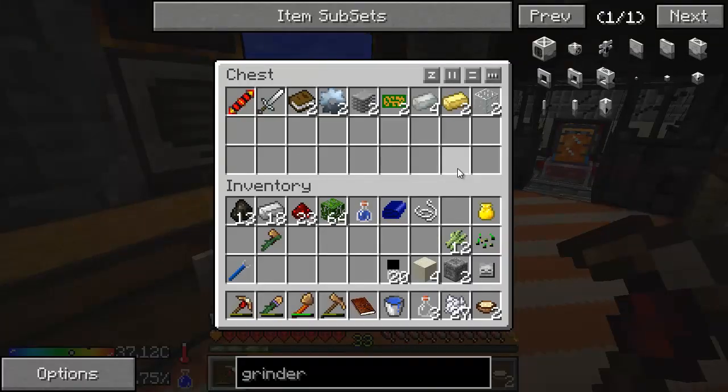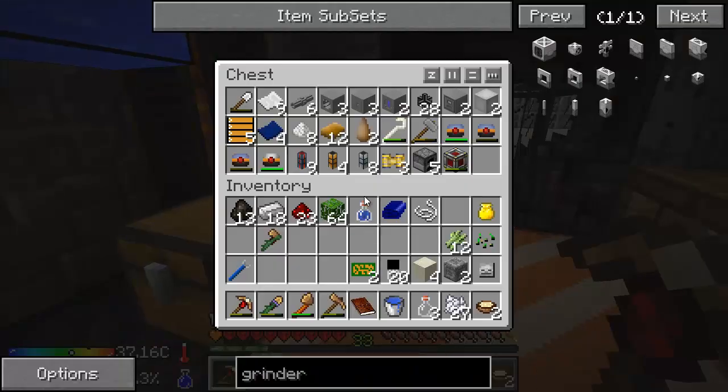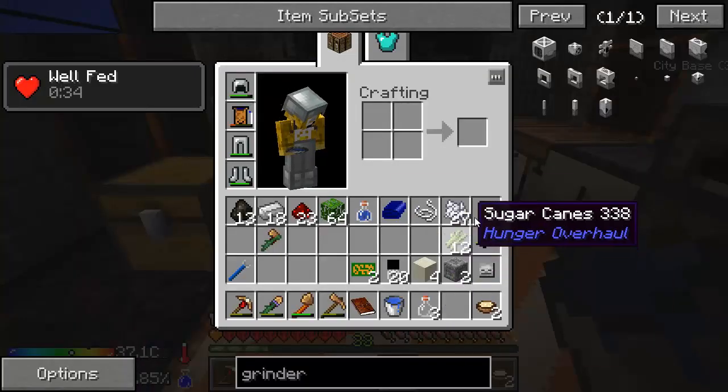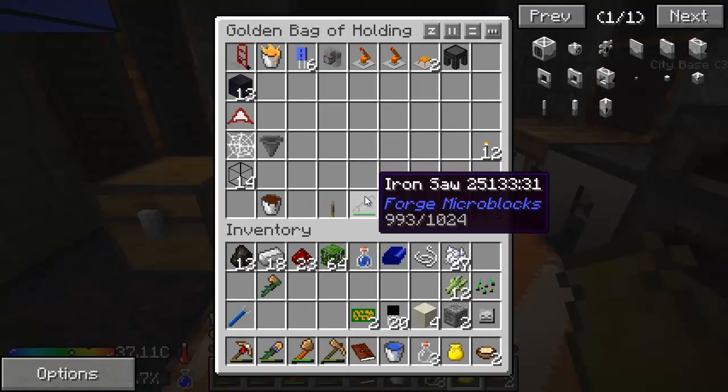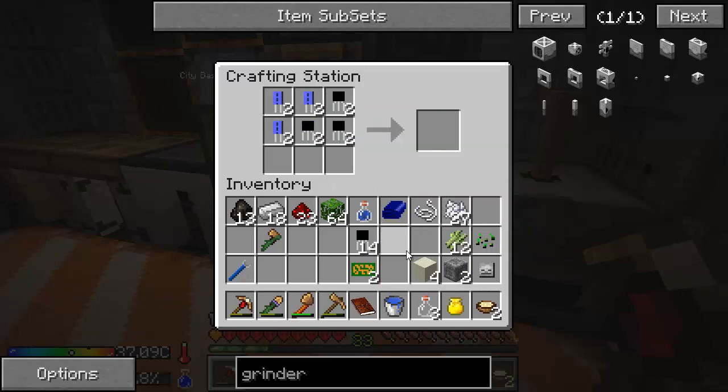Now we can build this whole thing. First we need the unassembled PCBs and the other circuits, if I remember where I put them. There — the capacitors. We'll take 1, 2, 3... 1, 2, 3, like that. And we should get two printed circuit boards.